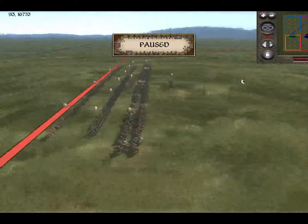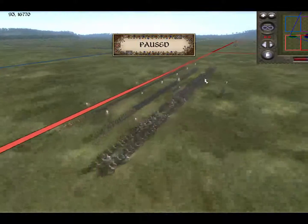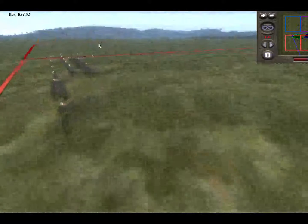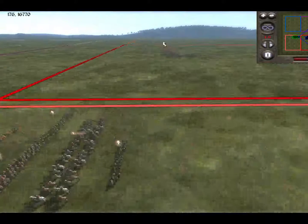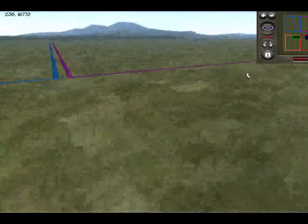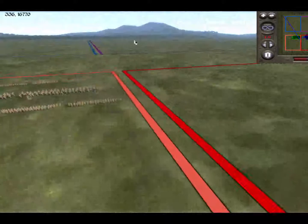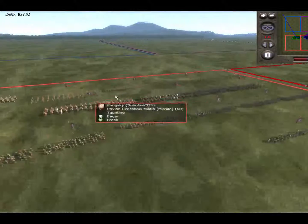Welcome to another battle submitted by one of our members, Subutai. The replay file is labeled 'close battle,' so let's see how this goes. On his team, he's playing as Hungary, with England and the Moors on that side. The opposition looks like France, Byzantines, and the Papal States on the other side. The map is Grassy Plain, even though there's some nice scenery in the background.